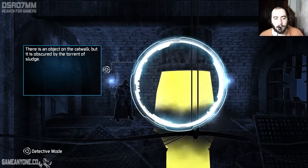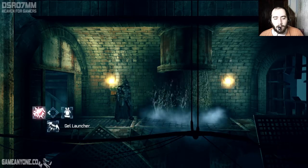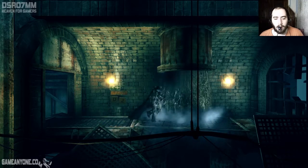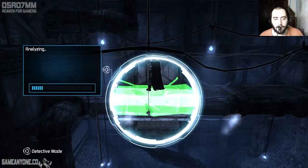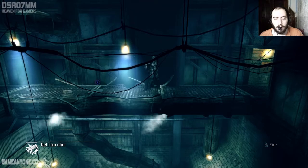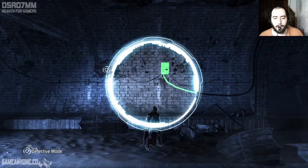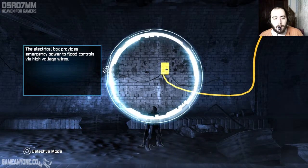There is an object on the catwalk but it is absorbed by the torrent of sludge. That's not gonna work always, I guess. There we go, we can actually do this - perhaps with this one. Nice. Goddammit, way too many of those things. On our map, the electrical box provides emergency power to flood controls with high voltage wires.